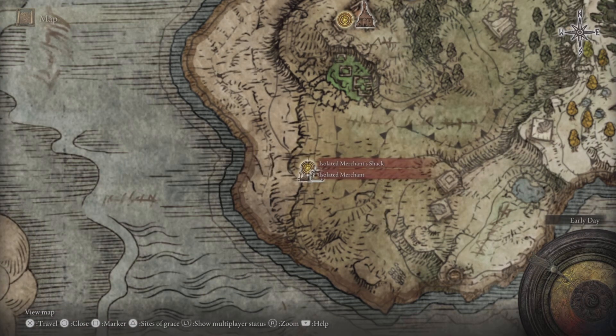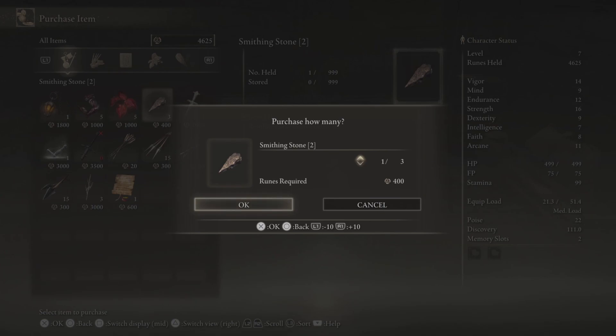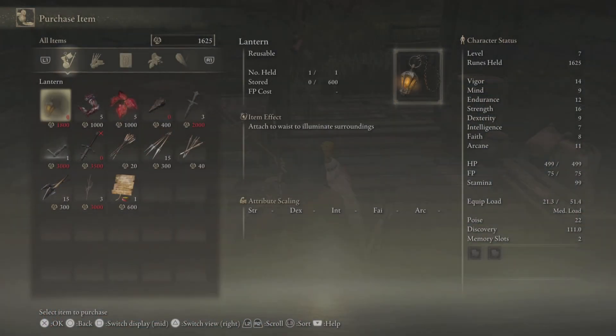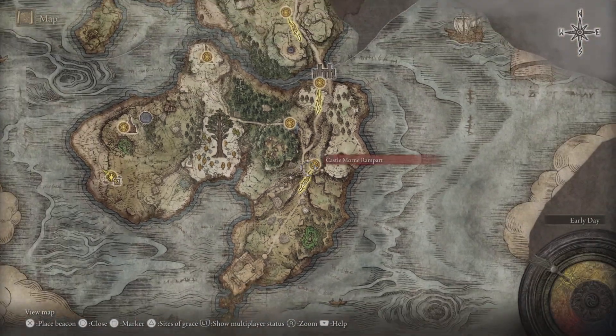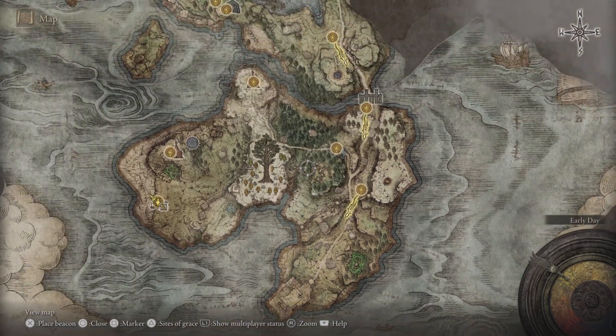Go back to the Isolated Merchant Shack and we're going to buy our weapon and all of the Smithing Stone 2s he sells. Also buy the lantern — it's really useful if you're exploring a cave or something. The last thing we're going to want to do in this part of the area is grab a Golden Seed and a tear over here.